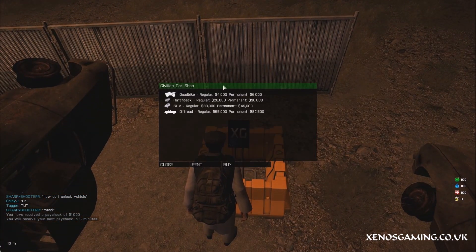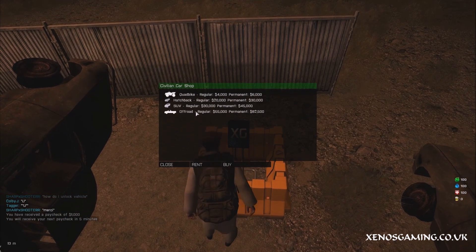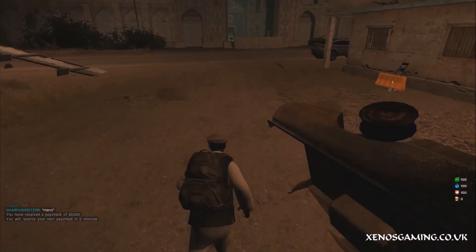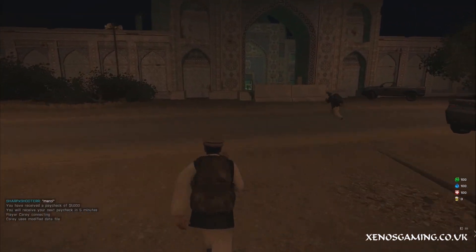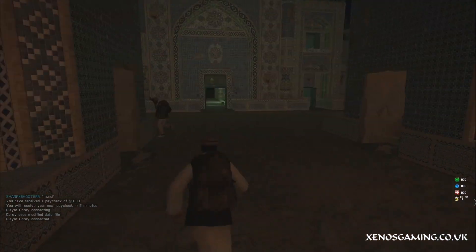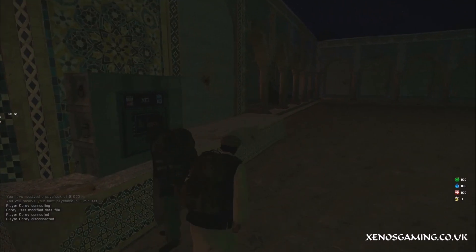Then we walk along to the car shop just here. You'll buy any car you have enough money for. The SUV is probably the best, but personally I would say buy the off-road because it has more storage space. I'm going to withdraw 82k, which basically empties my beginner's bank account, but it's worth it.